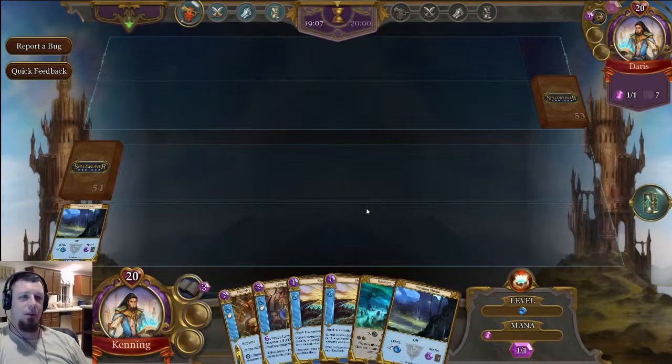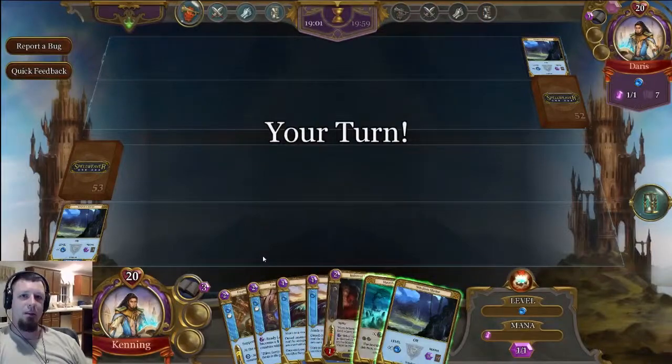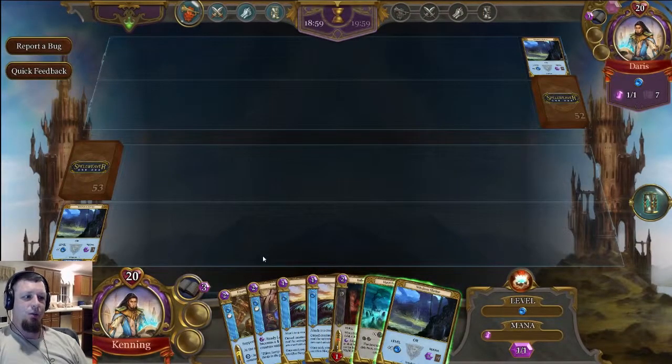Everything else you're going to see is really just minor things, such as summoned creatures having a slight fade effect when they leave the battlefield. It's very subtle, and that's really all I've noticed so far, but I'm sure there's a lot of other polishing under the hood that we haven't seen yet.